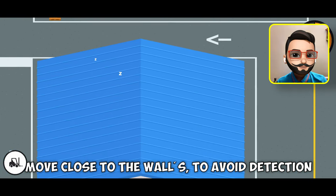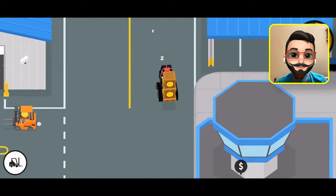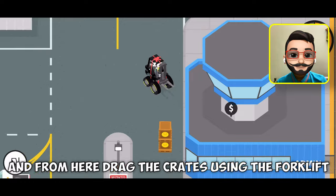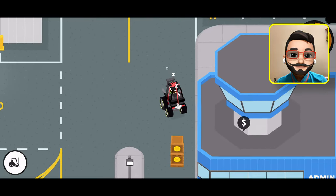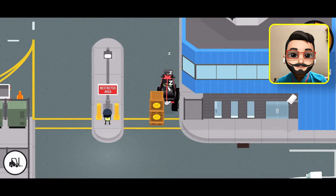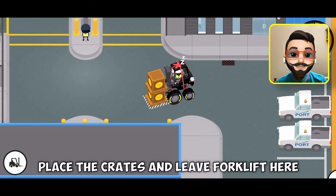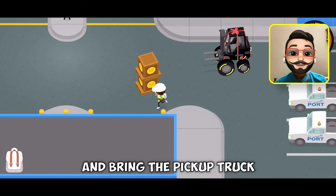Let's bring the forklift and get the crates. Move close to the walls to avoid detection, and from here drag the crates using the forklift. Place the crates and leave the forklift here, then bring the pickup truck.